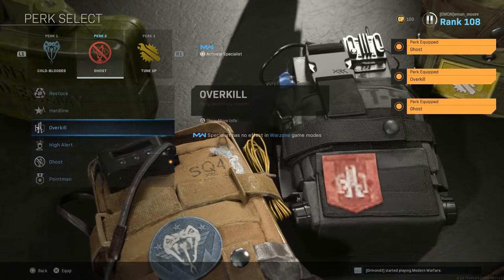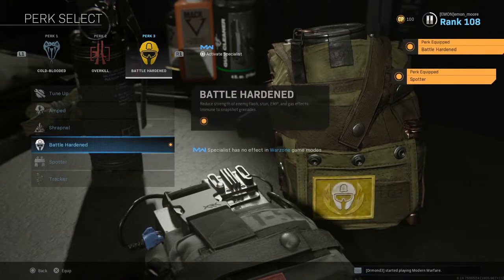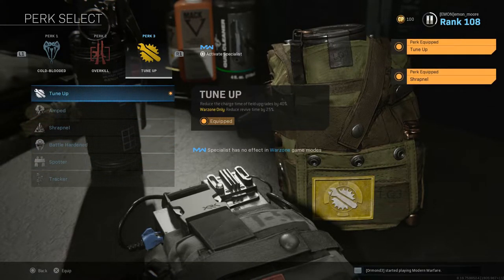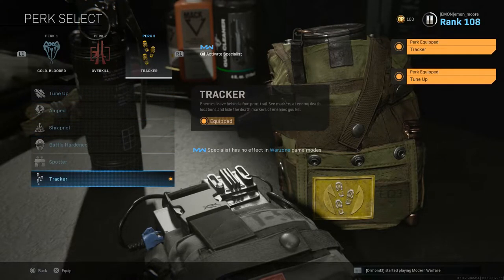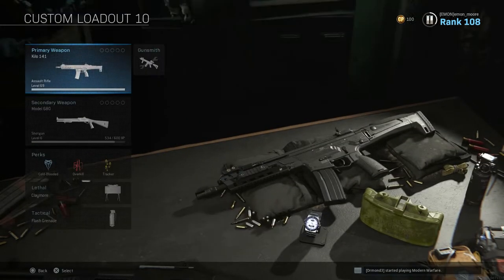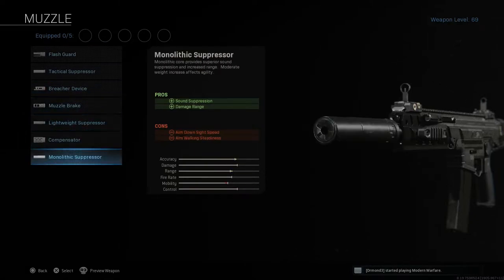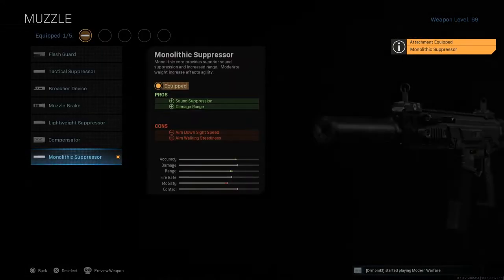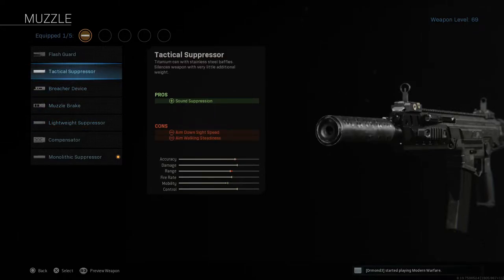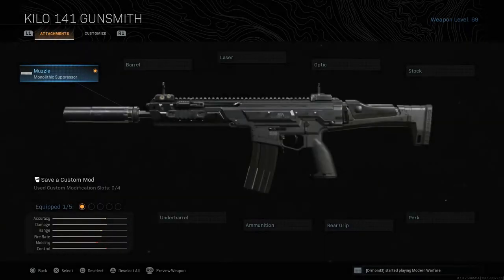When it comes to the Perk 2 slot, I tend to run either Ghost or Overkill. I usually lean more towards Overkill because it allows you to have two primary weapons. In a nutshell, I get to get rid of the pistol and carry something more beefy. It also lets me have one weapon for close-to-mid range and a secondary for long-range encounters, like a sniper rifle.